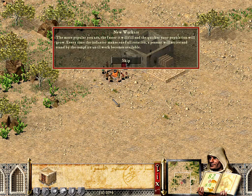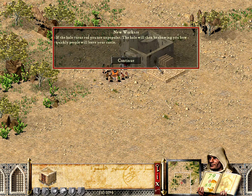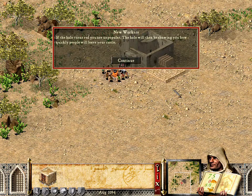Every time the indicator makes one full rotation, a peasant will arrive and stand by the campfire until work becomes available. If the halo turns red, you are unpopular. The halo will then be showing you how quickly people will leave your castle.